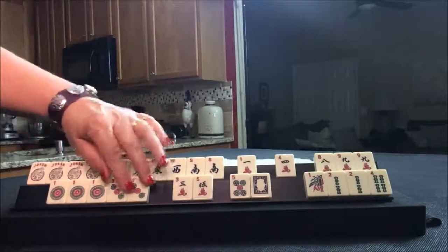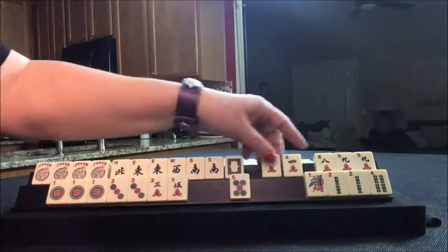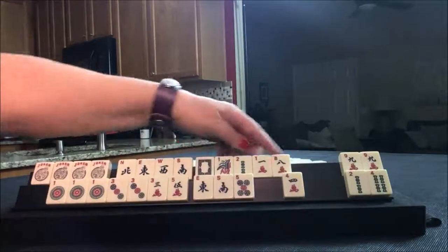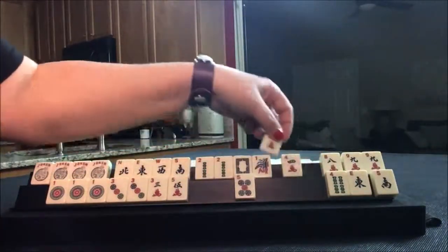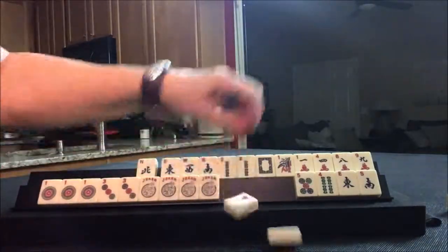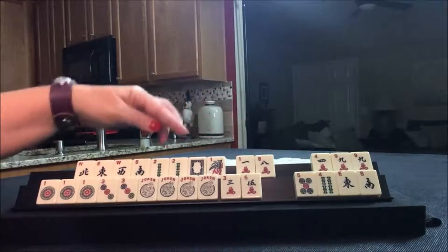We could maybe do three-five, one-three, three-five and use these jokers up here. We could play the News Year hand. Let's see how many tiles we have left over — kind of in between. Oh, here we go: two-zero-one-eight. That would leave nine discards, so we would have — oh my goodness — okay, News Year hand.